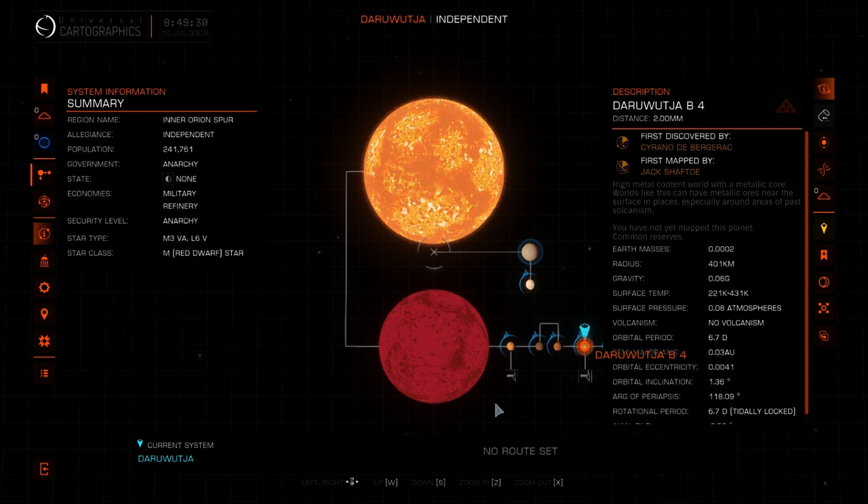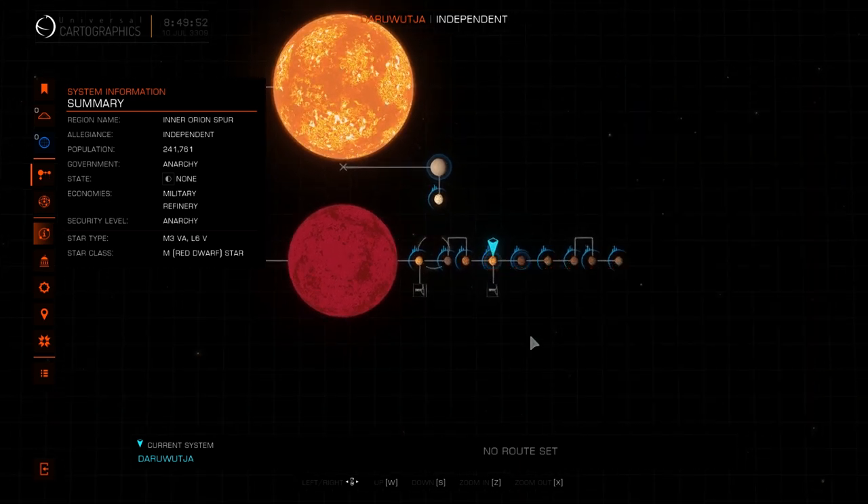I'm using an app and website called commanderstoolbox.com, which is courtesy of YouTuber Down to Earth Astronomy. I've gone to the Daru Witcher system and identified an atmospheric planet using the list that he's put up.